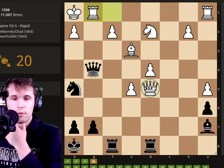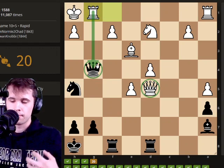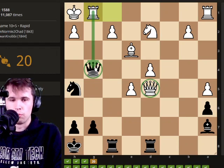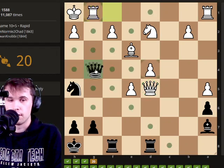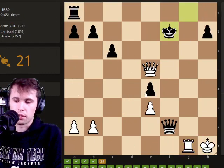We're attacking his queen and he's attacking ours. Now in positions where both pieces are hanging, you want to try and get rid of your piece with some interest — lose your piece for the most you can get. So in this case, I think just capturing the rook makes a lot of sense and then winning the queen, because we got a rook and a queen for a queen.